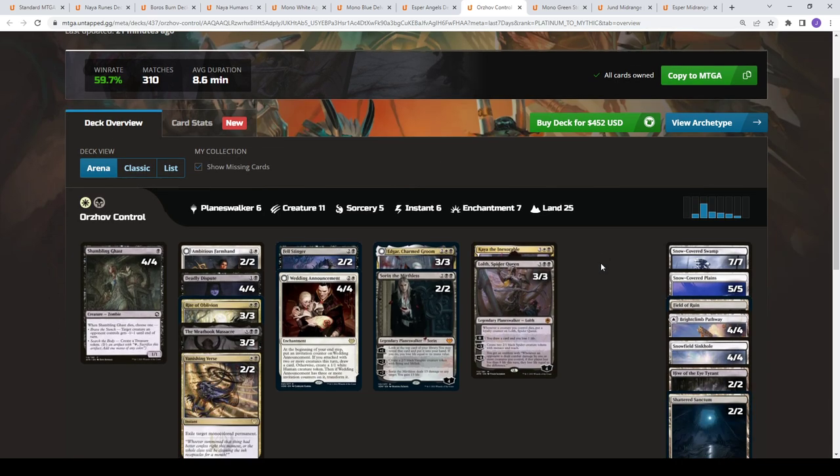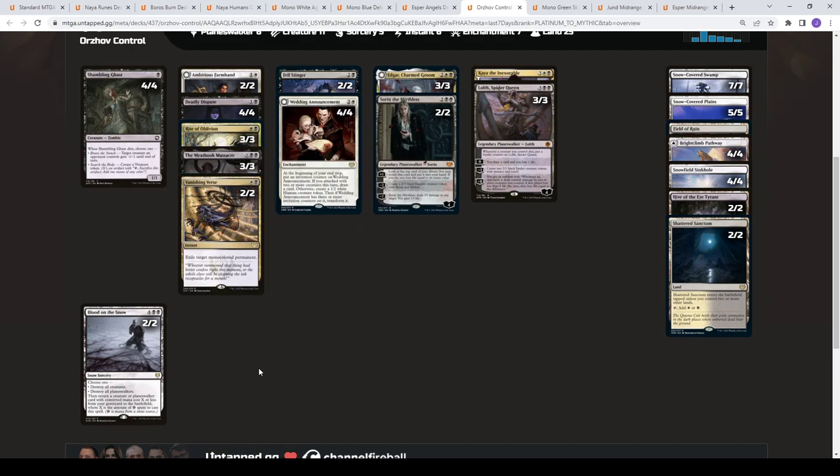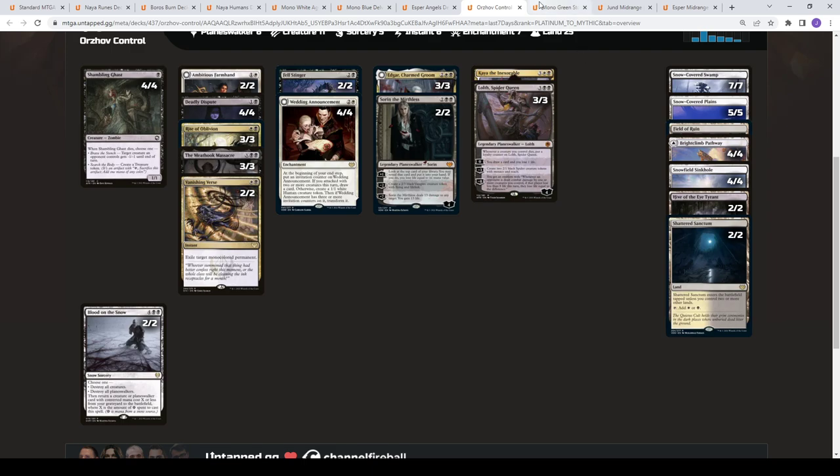We've got Orzhov Control at 59-60% win rate. This is kind of an ode to the old Blood on the Snow style — you got your Meathook Massacres, your Bloods, kind of a token-y midrange version. No Learnboard on this one. You got Fabled Passage to help fix your mana, and you really want to hit your colors because you're trying to do double black a lot with the white splash. Lolth, Kaya, and Sorin are in here. Interesting to see Edgar come back — we've seen a lot of lists move away for Wandering Emperor. I still think Wandering Emperor is probably a better fit overall, since there are a lot of exile effects in the format now, so Edgar's not as sticky as it once was, though it does play around Vanishing Verse.